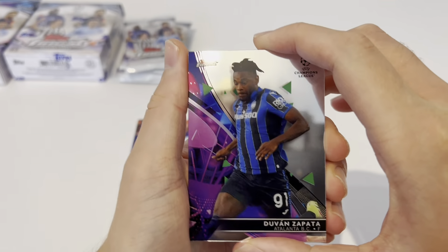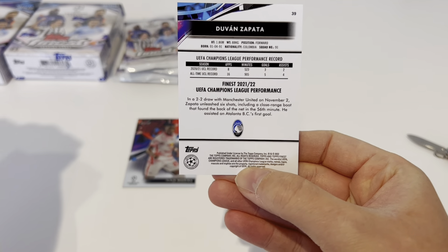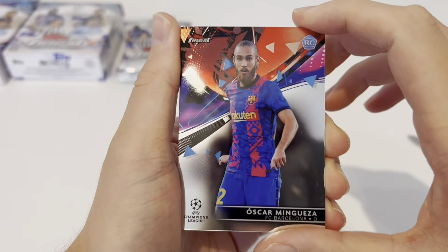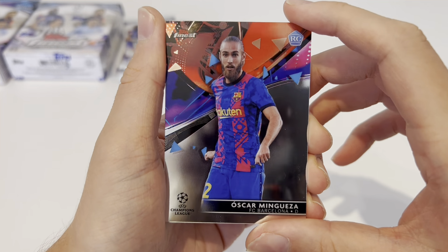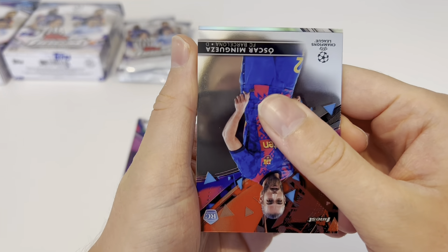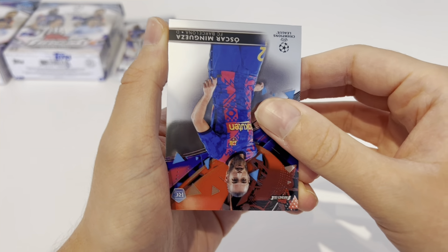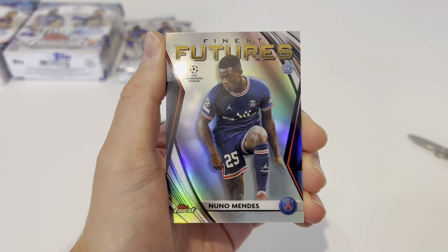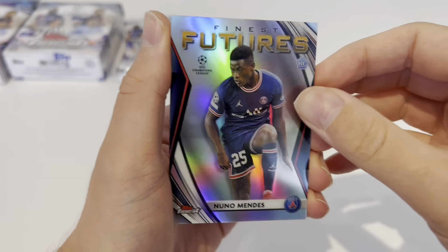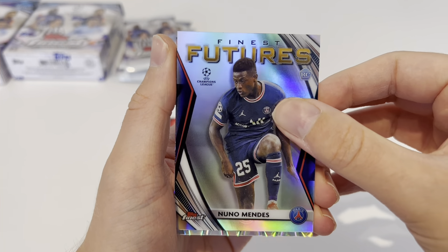We've then got Duvan Zapata of Atlanta — always a beast in FIFA. Then we've got a rookie, Oscar Migueza of Barcelona. Next up is an insert — a Finest Futures insert, our first insert of the day, one in six packs, so relatively common, basically one per box. It's a Finest Futures rookie Nuno Mendes card — it starts from a gold refractor but it's not numbered. So our first insert is a Finest Futures Nuno Mendes.